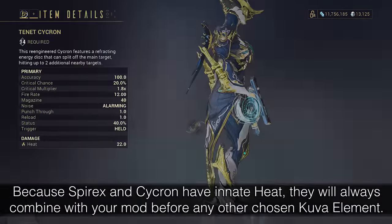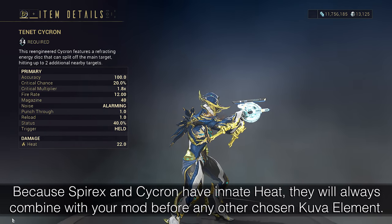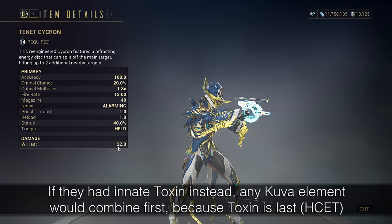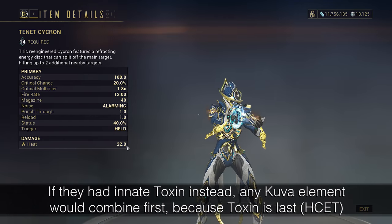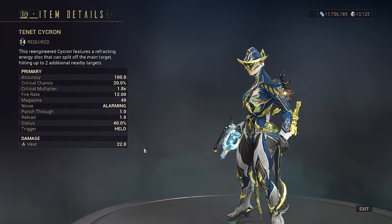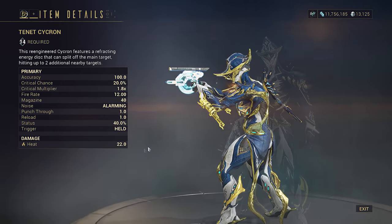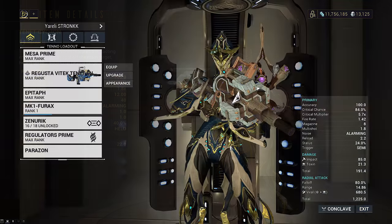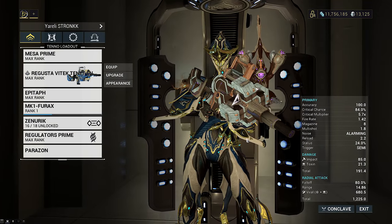The same thing also applies to Psychron. Getting viral heat on the Tenant version would be really nice with a single mod, but if you took toxin and put on cold, it'll combine with the heat to get blast toxin instead. If you take cold and mod toxin, you still get gas and cold alone, because the innate heat takes priority over everything. Now let's look at the Tenant Envoy.